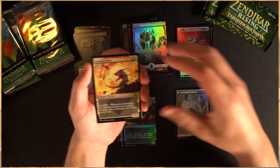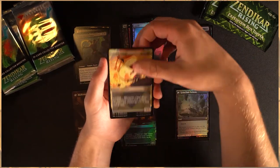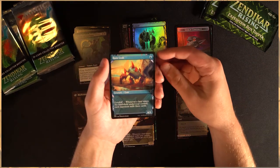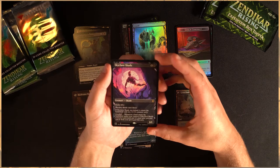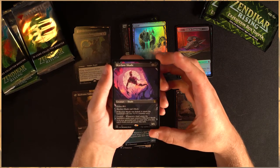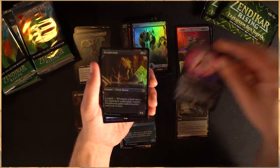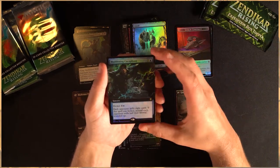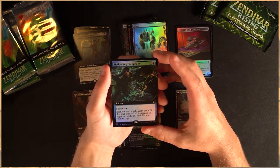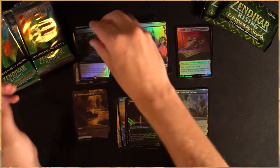Foil Rares — Canyon Jerboa. Another Ruin Crab, not foil this time, that's okay. Skyclave Shade — look at that beautiful artwork, oh my gosh, it's absolutely stunning. Dread Worm foil. And then finishing that off with a Maddening Cacophony. Look at that — absolutely stunning.